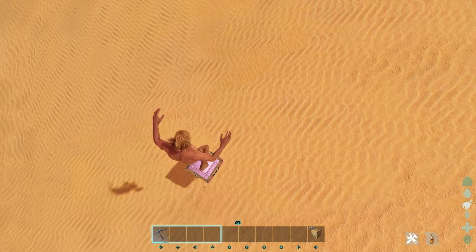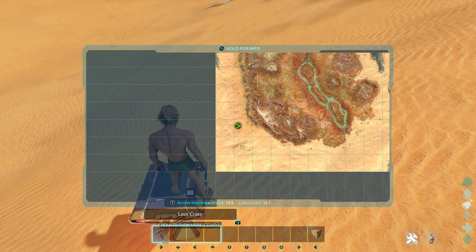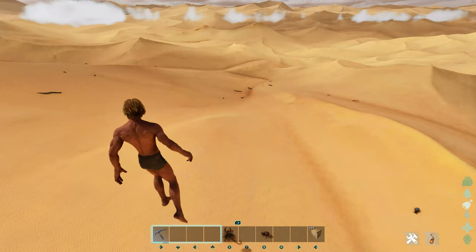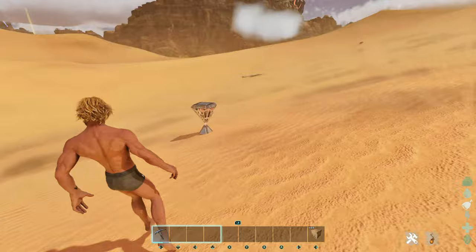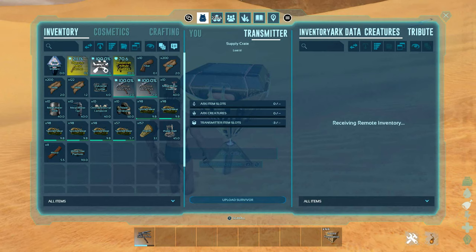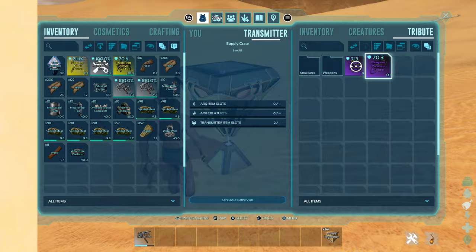The next loot crate location is at 73.8 latitude, 12.1 longitude. Here's the location on the map — we're on the left side of the map, very close to the wyvern trench. You can see the manticore arena to the south. There's not really anything distinctive near the crate to use as a point of reference, but it's pretty close to the wyvern trench, and there's also a small oasis to the north close by. This is what the area looks like — there's a lovely parasol saddle in there, so that's not great, but we'll take it.